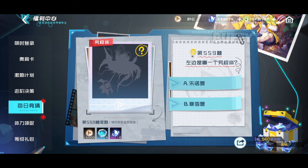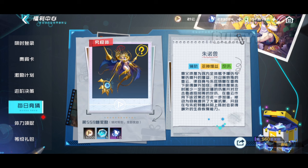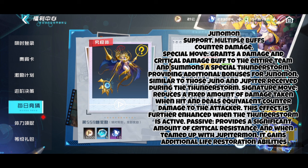Junomon's special move grants a damage and critical damage buff to the entire team and summons a special thunderstorm, providing additional bonuses for Junomon similar to those Juno and Jupiter received during the thunderstorm. Its signature move reduces a fixed amount of damage taken when hit and deals equivalent counter damage to the attacker, further enhanced when the thunderstorm is active. The passive provides significant critical resistance and, when teamed up with Jupitermon, it gains additional life restoration abilities.